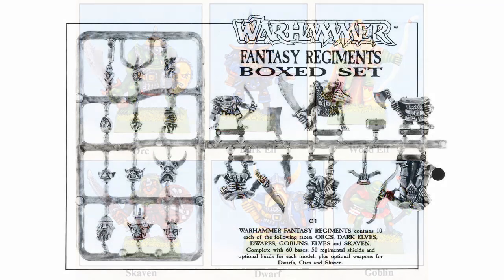Each miniature comprised a main body piece with a separate head. For example, the elves had a choice of being hooded or with their ponytails flowing, while the dwarves could choose between skull caps or horned helmets. Additionally, some of the miniatures could have different armaments. With a careful snip of the side cutters, you could remove the dwarf's axe head and replace it with a warhammer, or the orc scimitar could become a cleaver. There were also separate shields for the dwarves, orcs, goblins and skaven.